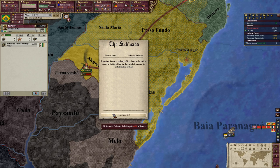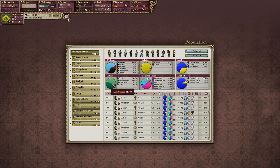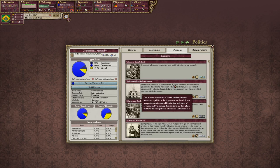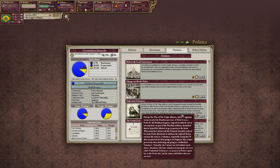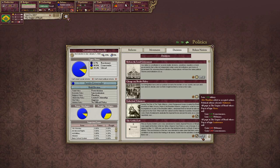The Sabinada event: Francisco Sabino, a military officer, launched a radical revolt in Bahia calling for the end of slavery and the redistribution of land. We do have a lot of slaves. We have a decision called the Golden Law which abolishes slavery and adds Afro-Brazilian as an accepted culture.